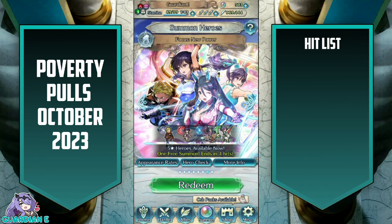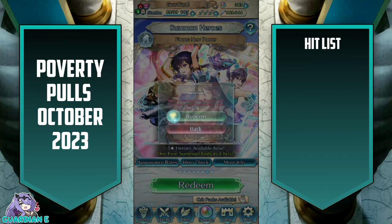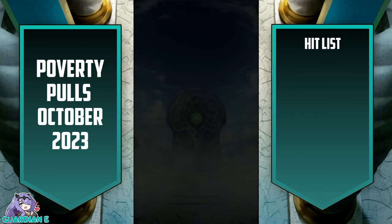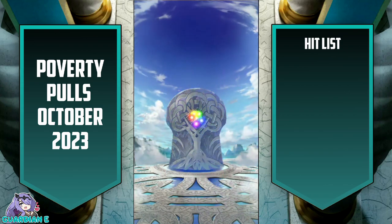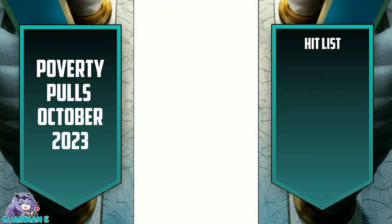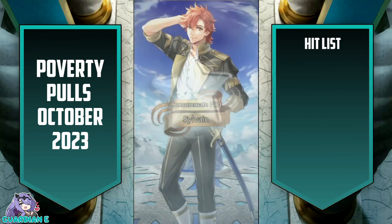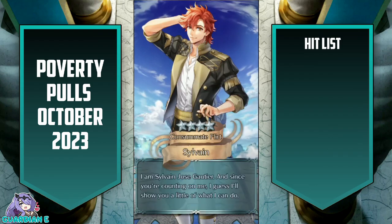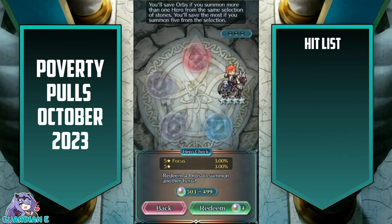We're going to start with the session for Fur. I already have her, but she is the one seasonal on this banner, so it makes the most sense to go for her. We'll go green, with blue as a backup for Tsubasa. There's a green here, so maybe a little bunny? No, it's going to be Sylvain, probably looking for some bunnies, unfortunately. There are none here to see Sylvain.